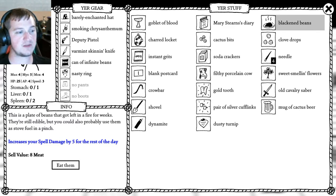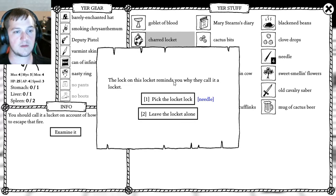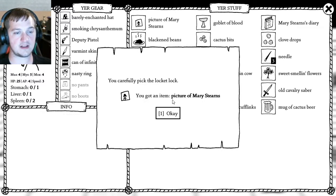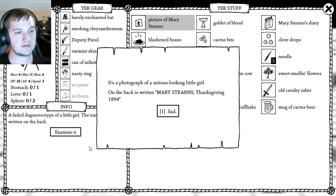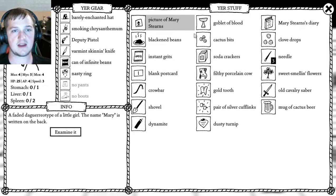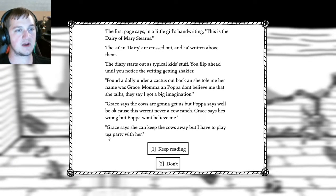Let's check my inventory. I got blackened beans — increases your spell damage by 5 for the rest of the day. Very nice. Charred locket — they call it a locket on account of how lucky it was to escape the fire. I got a picture of Mary Stearns — a photograph of a serious-looking little girl. On the back it's written 'Mary Stearns, Thanksgiving 1894.' Sad. And the goblet of blood from a cursed altar in a spooky super basement room — it's probably safe and fine and good. Probably not.